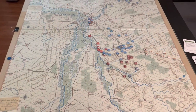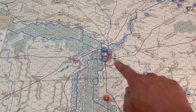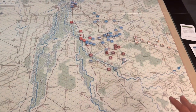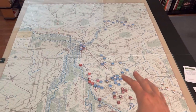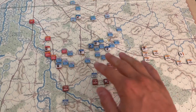We've got two full-size maps that depict the area around Leipzig, Germany — all the way out to the north and the south. Generally speaking, there are going to be several areas of engagement on this map. Starting on the 14th, the Battle of Liebertwolkwitz — which is located here — is going to be the first engagement.